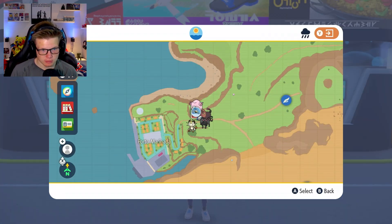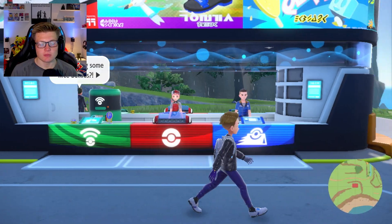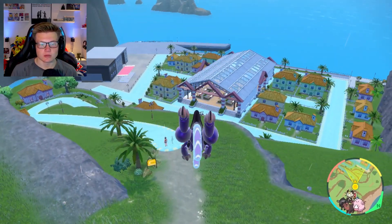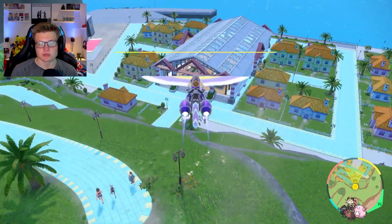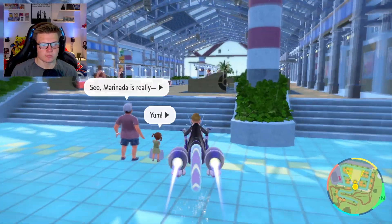Next, you want to head over here to the side of Porto Marinada and head down to the auction house, where you collected all the other items to transform your Pokémon or where you can get the Rotom Catalog.